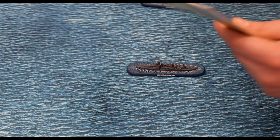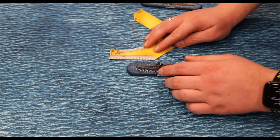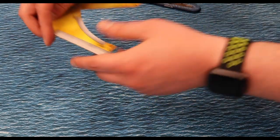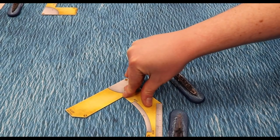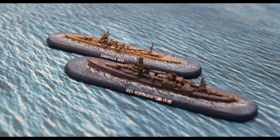If the ship, for whatever reason, cannot move the required two inches, then it cannot turn and must remain facing forward at the end of its move. Ship models may never be stacked on top of each other, so you may never end your movement phase on top of another ship.